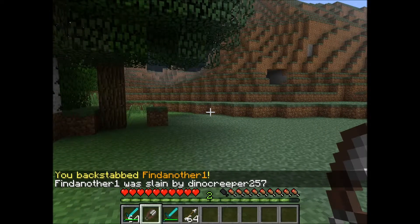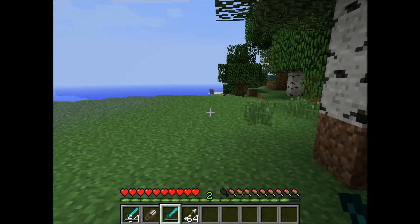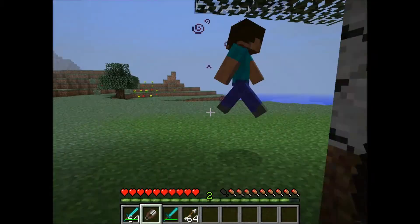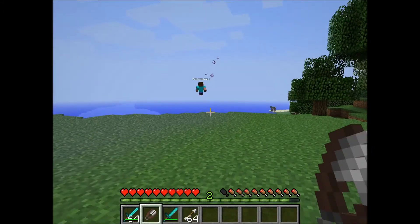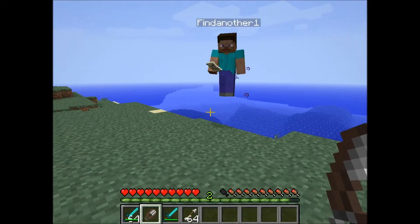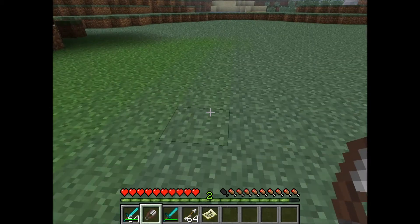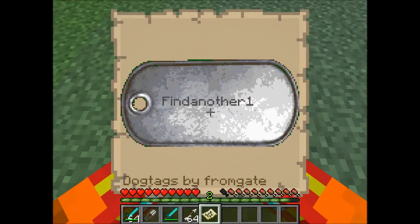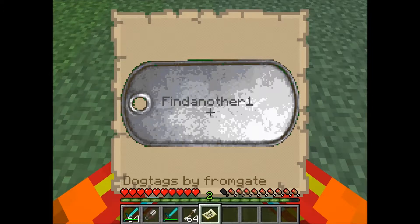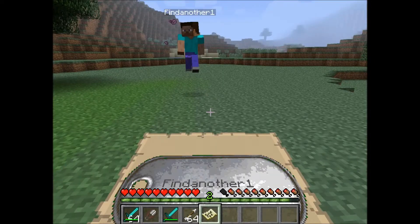As you can see, it says I backstabbed him, though I'm pretty sure I just side-stabbed him. He was supposed to drop a map — there we go, we got a map right here. That's what it looks like: 'Dog Tags by FromGate,' as you can see right there. Then there's the dog tag right there — you can have tons of these with different names.